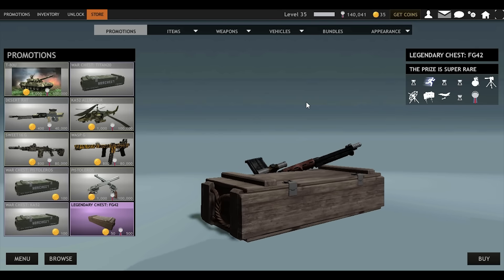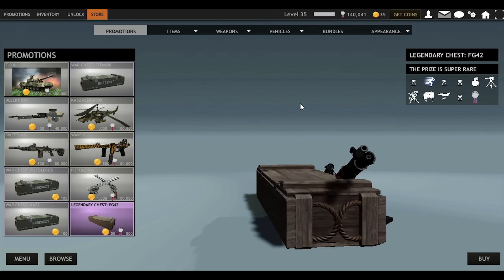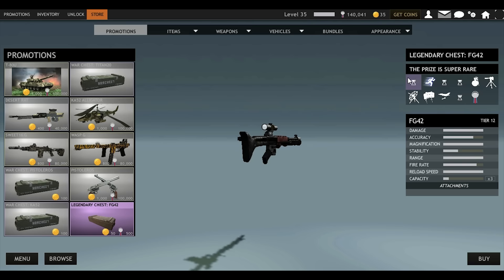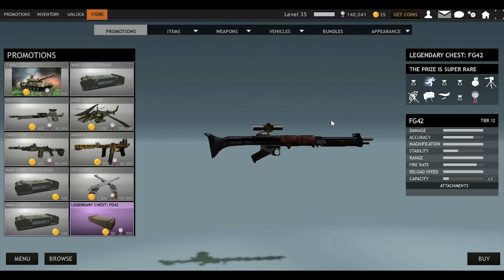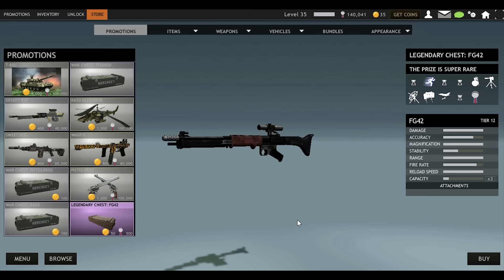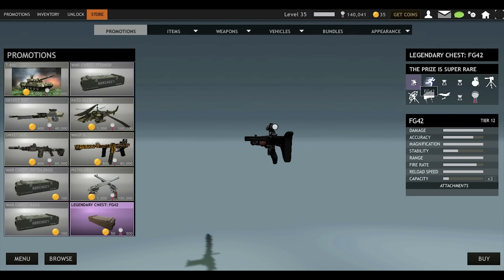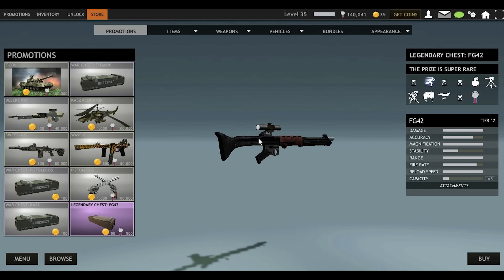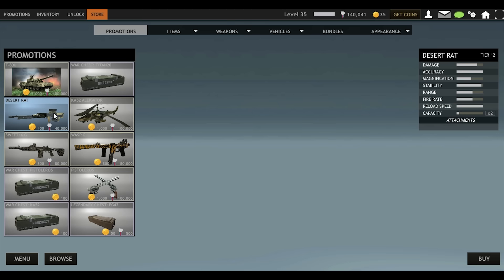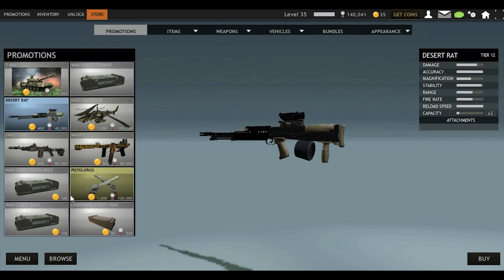So I thought, why not make a video on the new legendary chest that came to RCF today, which is the FG42. I think this weapon is a sniper — it probably is a sniper, it looks like a sniper. But maybe not, I'm not sure. I don't even know if it's a sniper or an assault weapon because lately we've been seeing assault weapons with these kind of scopes, like the Desert Rat or the Ultimax.